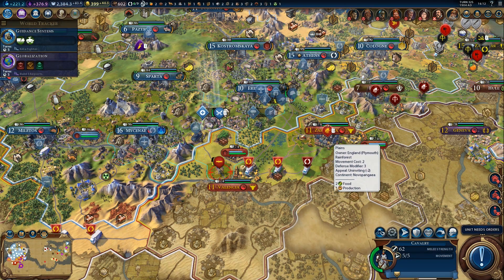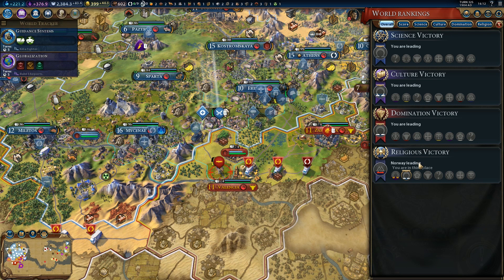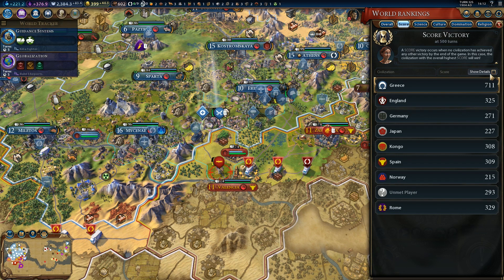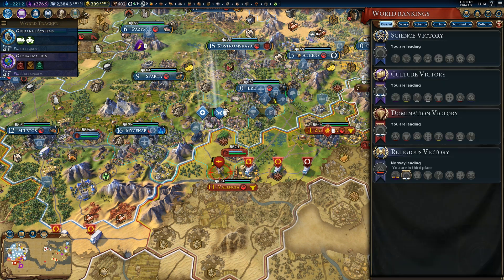Hi everyone and welcome back to some more Session 6. Let's continue where we left off. I was just looking at the world rankings, and I noticed that you don't actually have to calculate how many technologies the AI has researched through the score — you can just go to Overall, and if you hover over AIs in the science victory section, it will tell you exactly how many techs they researched. Rome, for example, researched 45 technologies, and we got 58. Rome is the most advanced AI at the moment, so they are quite a bit behind us.